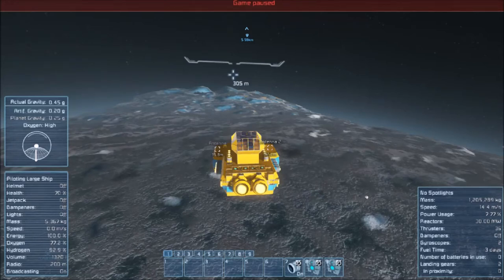Hey everyone, I'm Antellus. Welcome back to Space Engineers. So you might notice that I have it paused and that we're also floating about 300 meters off the ground. I should be able to make this landing, so I thought I'd bring you back for it and let's just get started.